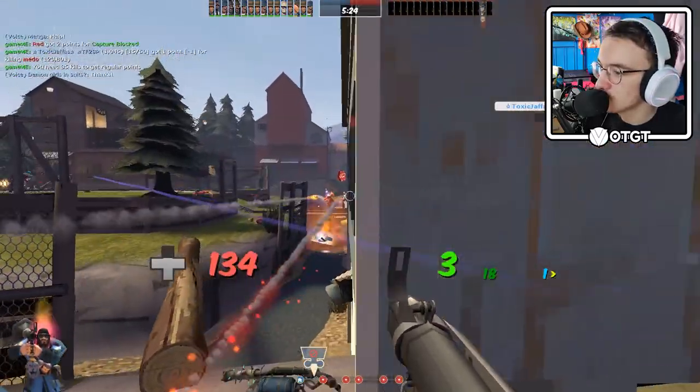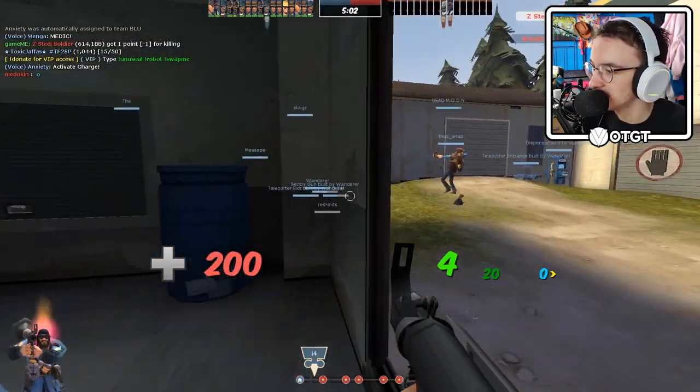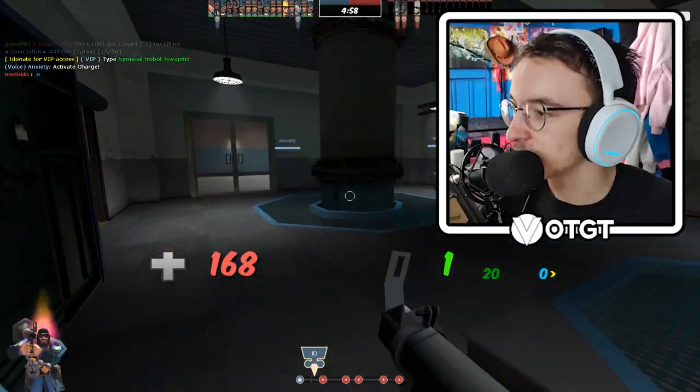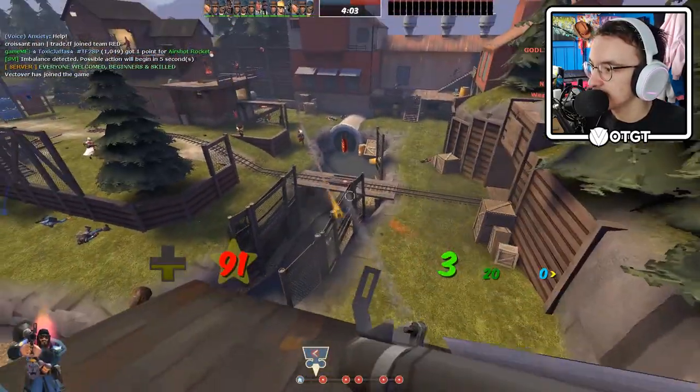Oh, I killed someone. Oh god, Jesus Christ, my life flashed before my eyes. Nice thing about community servers — you usually find good players on them. And I'm not a good player. We've got people with like 164 or 152 score.